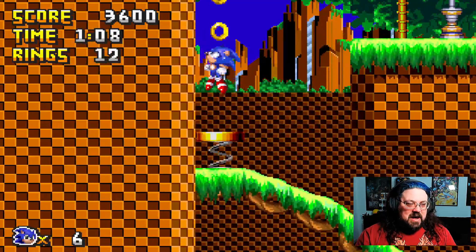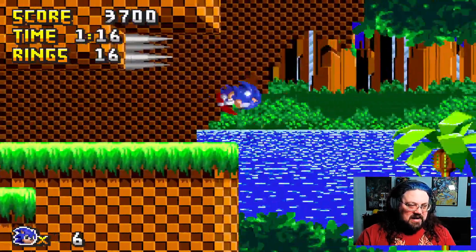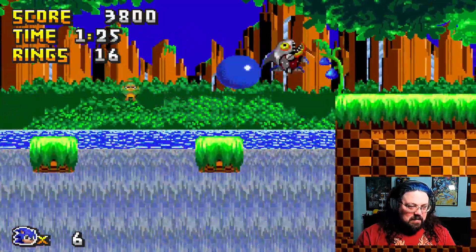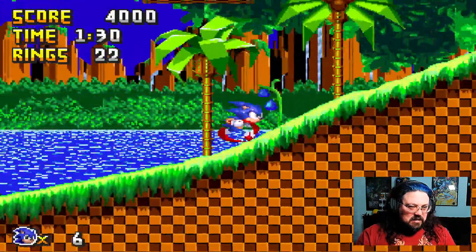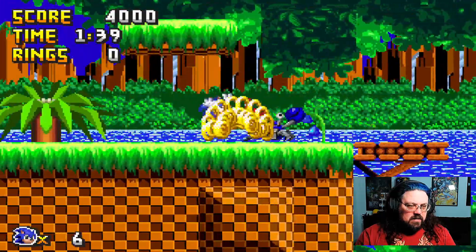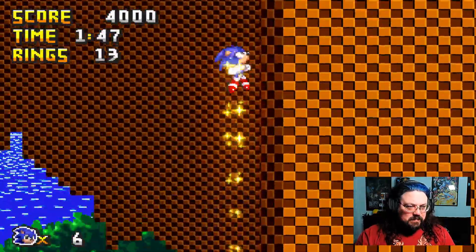One of the better things about Sonic 3D is that you don't have to worry about badnik placement because you know where they are, or you're going to find out where they are. Whereas this is just badnicks everywhere. I wonder if we'll have the Green Groves boss — if they've managed to translate that into the game, that'd be cool.